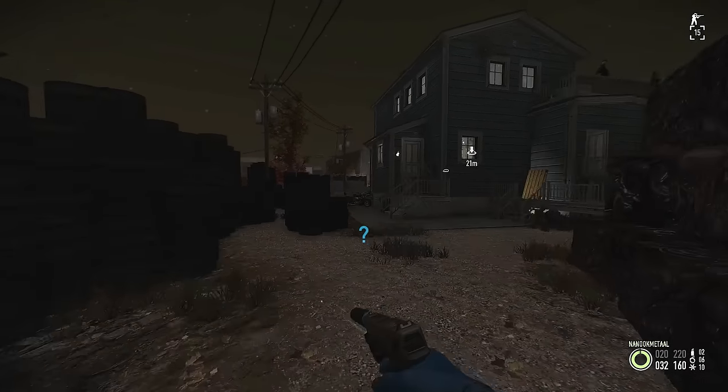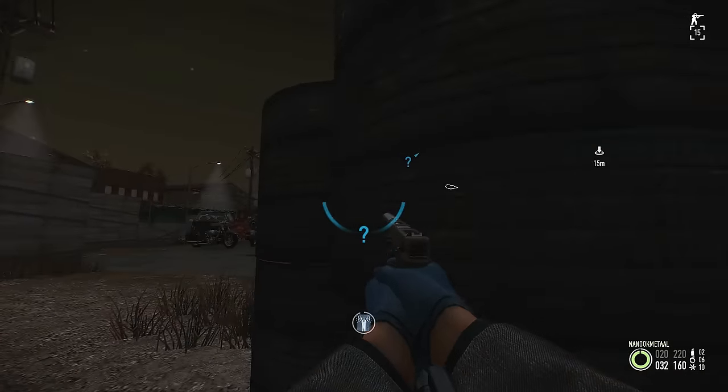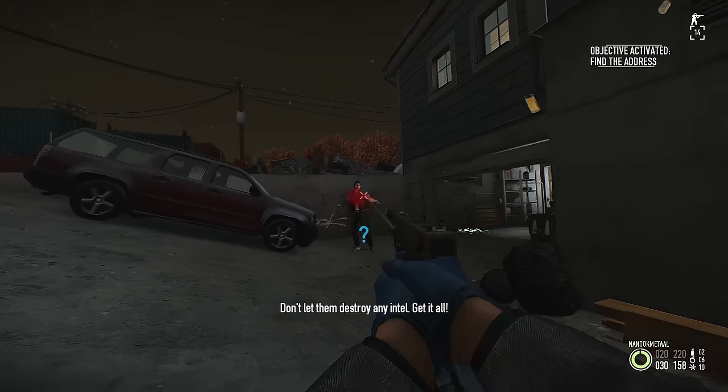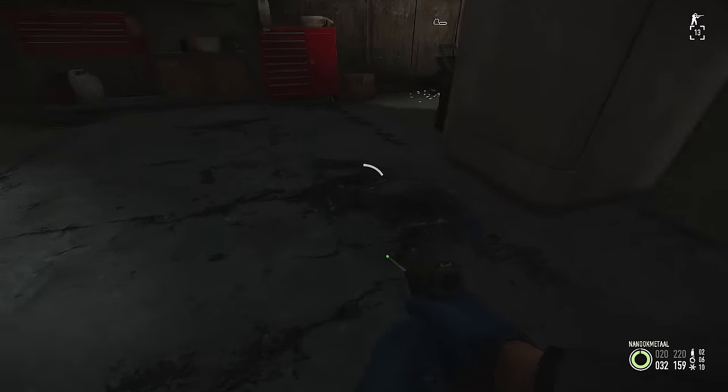Day one of the heist is fairly straightforward — all you have to do is find the address, which is located in one of the safes. Before that, I'm going to kill every single guard, which is not too hard. You can actually ECM rush this heist, which I am going to do just to make sure that we don't fail it.